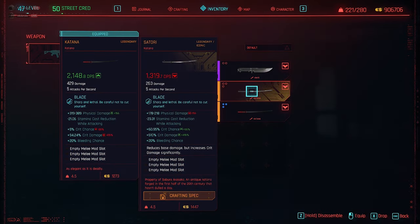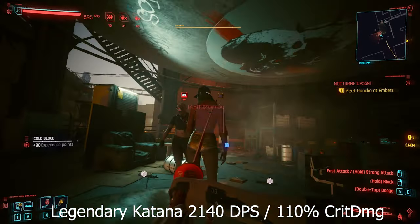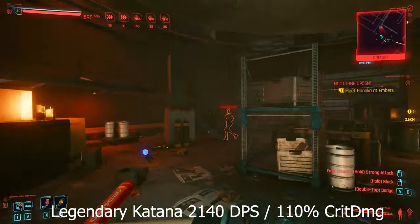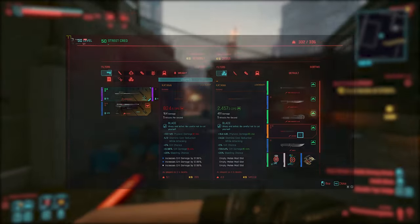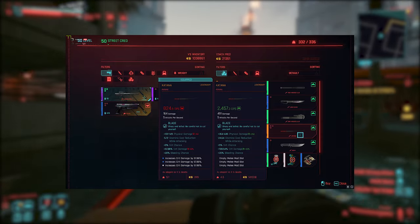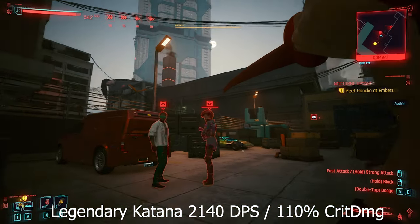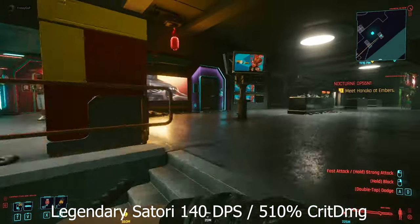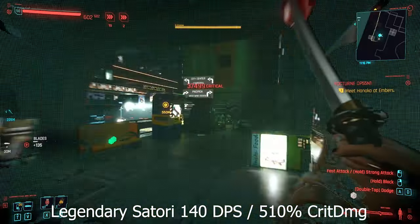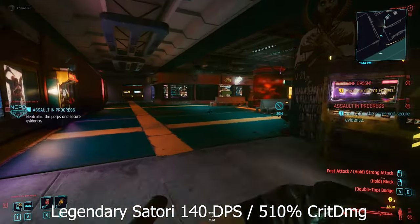After you craft the Satori, in my version it had around 1,380 DPS. You can upgrade it further, though it's very expensive to get around 1,400 DPS. Comparing both of what I consider the best blades in the game — the left one is my current version. You need a Street Cred of level 11 and can buy it anytime in the game, even at level 50. At level 50 that katana has around 2,400 DPS and about 110% crit damage. Of course it's not the same crit damage as the Satori, but that's what makes the Satori so impressive — the whole blade build is based on crit damage. I'll link the video about the best build in Cyberpunk 2077 in the info card — in my opinion it's a fast blade build, and both katanas fit perfectly into it.